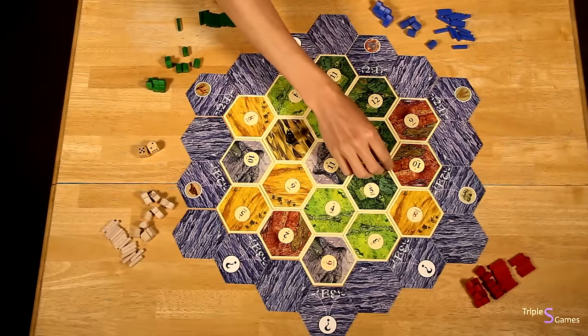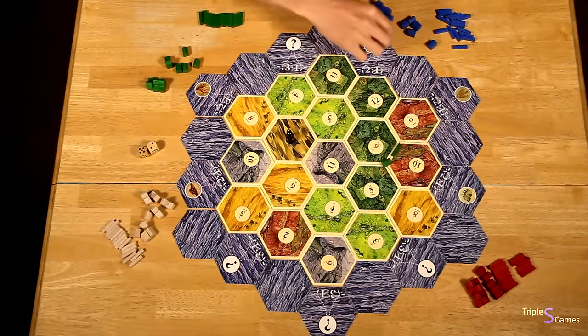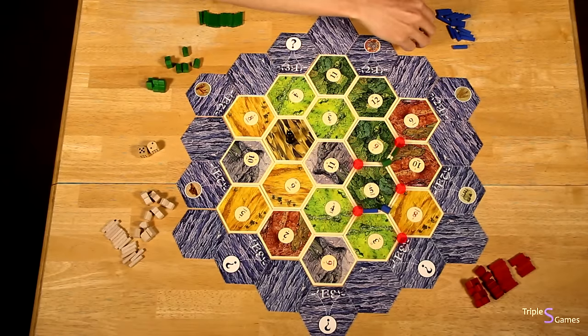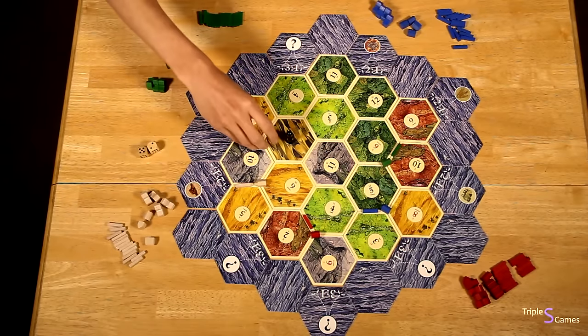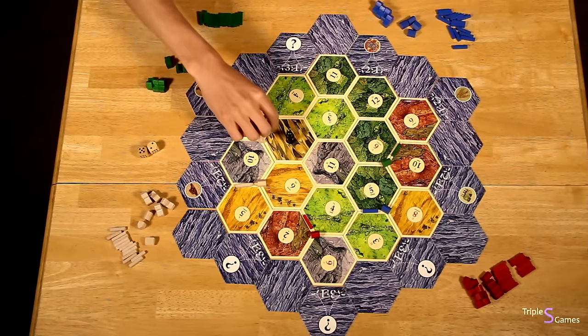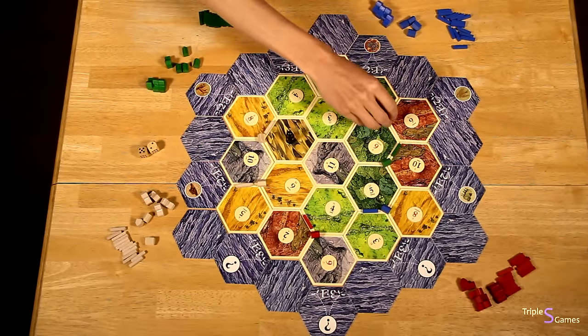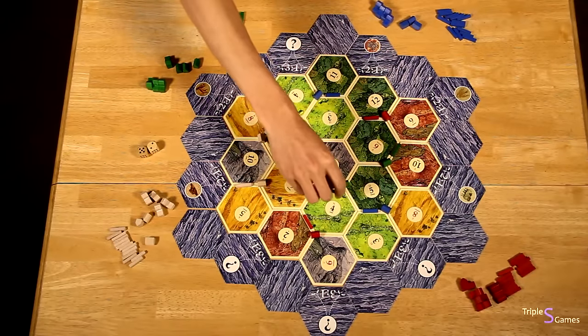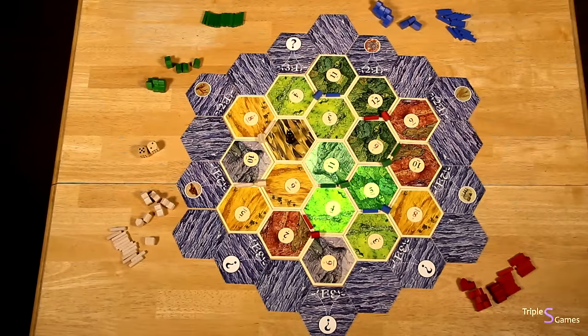Players take one turn placing one settlement on any available hex intersection and one adjoining road. Settlements may not be placed adjacent to another settlement. After each player has placed one settlement and road, then starting with the last player and going in reverse order, players place one more settlement and one more adjoining road. After you place your second settlement and road, take one resource card for each resource that settlement is touching. The desert and water do not produce resources. Once every player has placed their second starting settlement and road, the game begins with the starting player and continues clockwise until there is a winner.